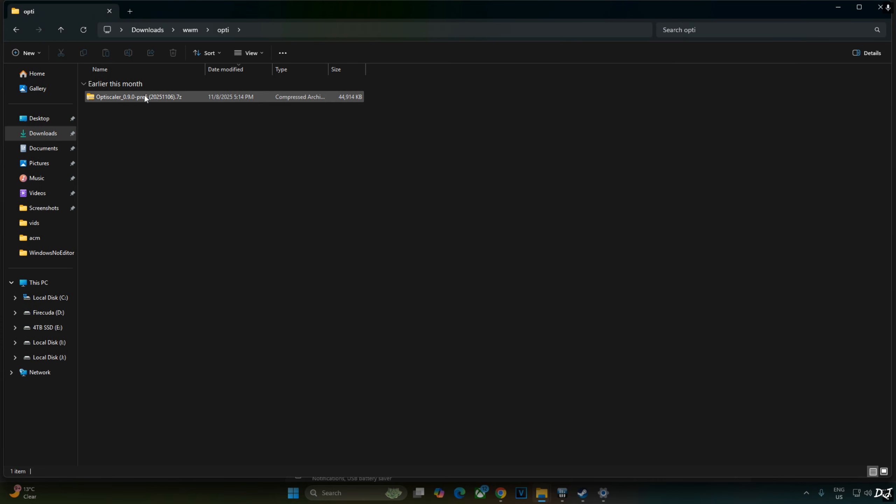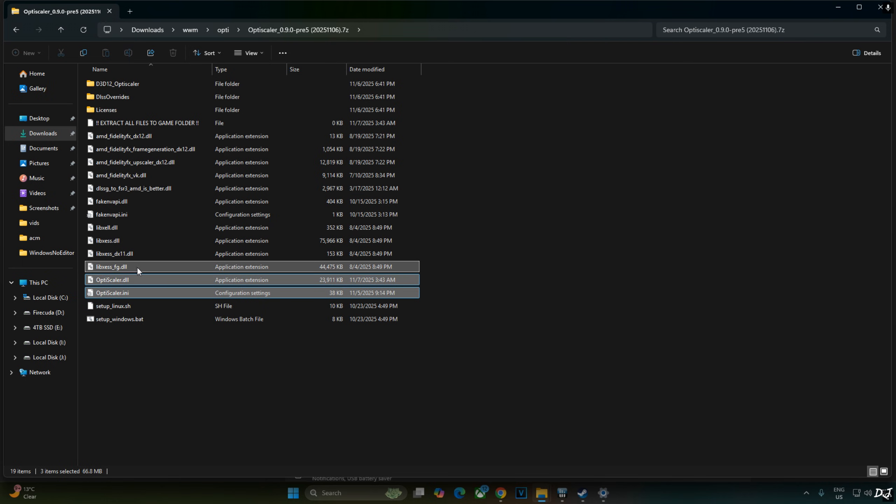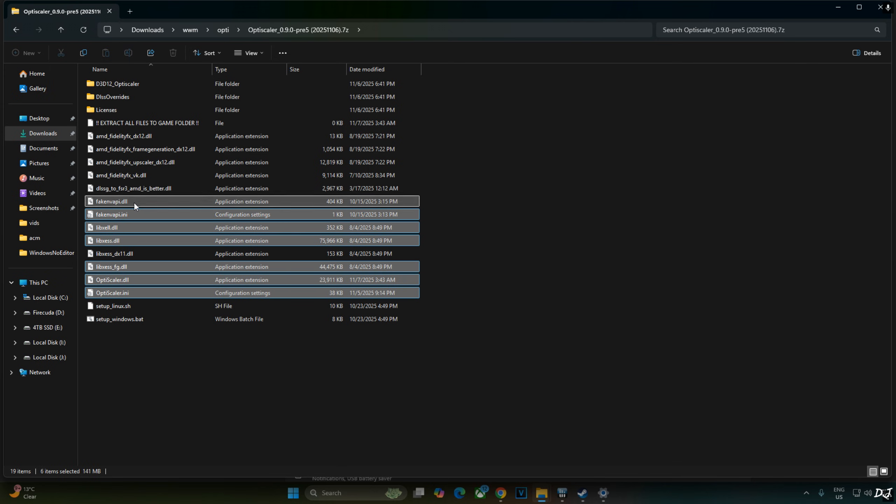Now I'll install OptiScaler mod. Open its archive file and select the highlighted files: OptiScaler.ini — the mod configuration file; OptiScaler.dll — the mod loader file; libxess-fg.dll — the XeSS frame generation file; libxess.dll — XeSS super resolution file for DX12 and Vulkan APIs; libxell.dll — XeSS low latency mode file; fakenvapi.ini and fakenvapi.dll — fakenvapi replaces the in-game Reflex implementation with XELL.